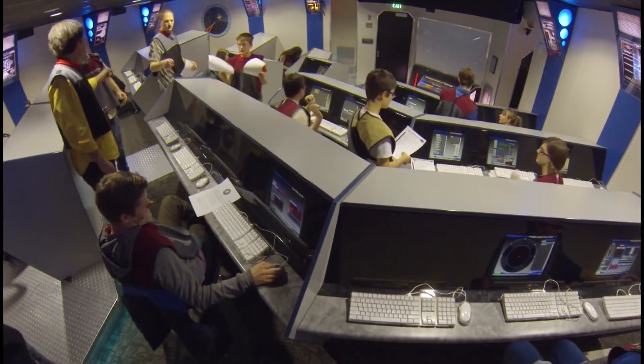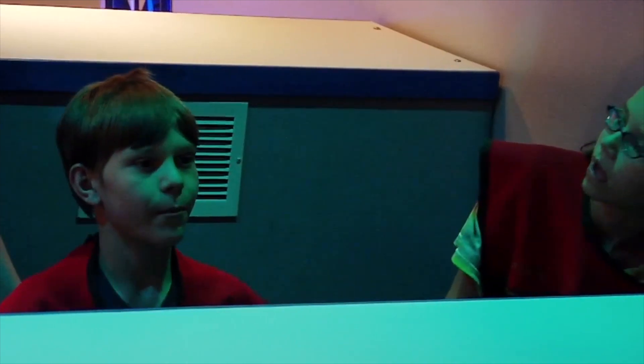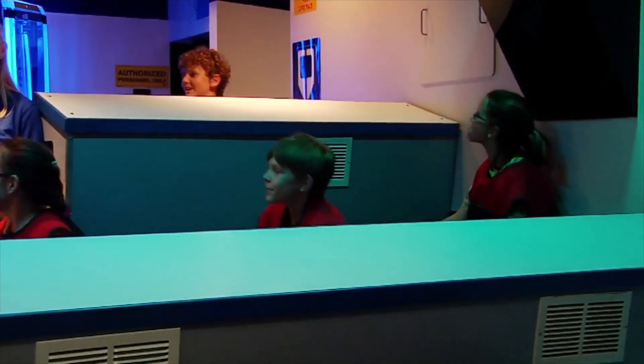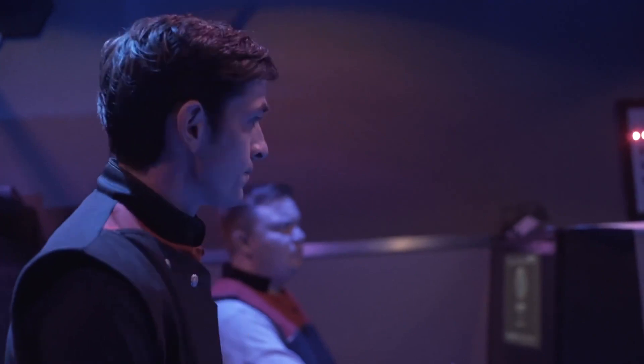A flight is an experience which a crew has in a simulator. Thorium provides the ability to have multiple flights running at the same time, pausing flights, and exporting and importing flights. A station is a collection of screens which control the simulator, typically organized by function — engines and thrusters belong to the flight control station, weapons and shields belong to the tactical station, etc. Thorium groups sets of stations into station sets, allowing you to customize how many crew participate in your simulation. You could have a station set for 10 crew or 15 crew, or customize your station set to use simplified cards for younger crews and more advanced cards for older crews.